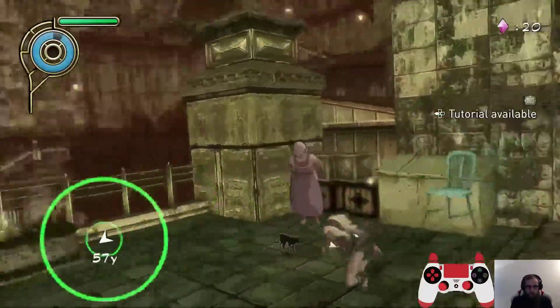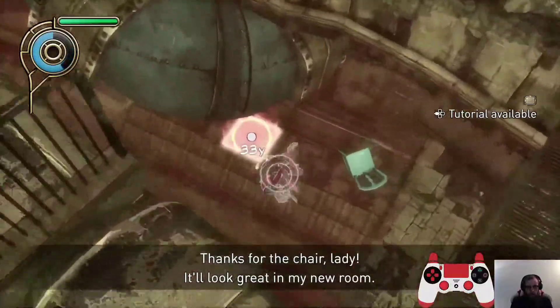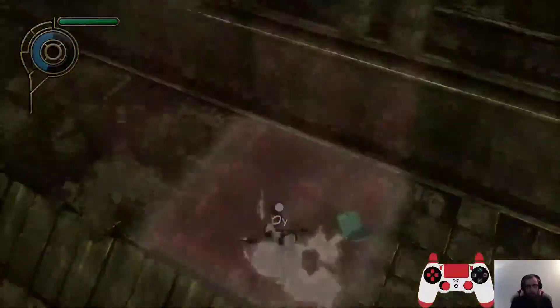We're going to use Stasis, grab this chair, turn around, kick straight back, and that's going to be the chair. Pretty straightforward.